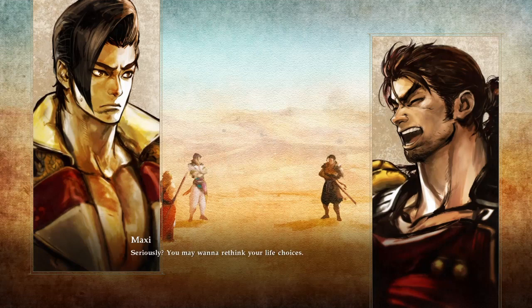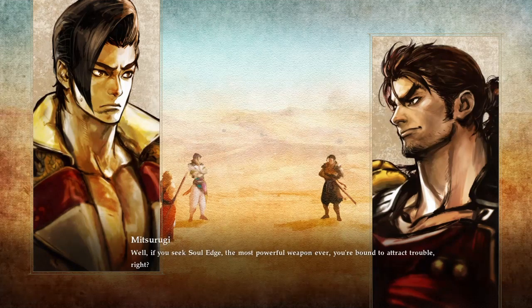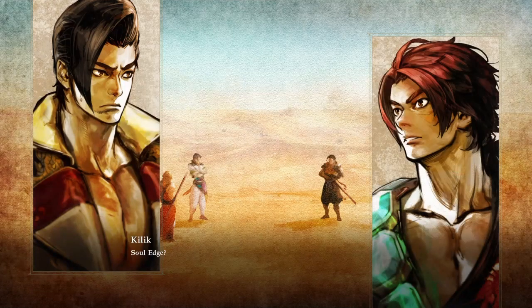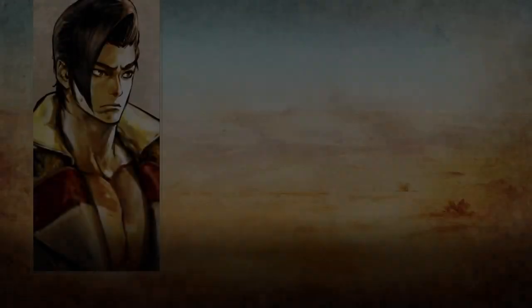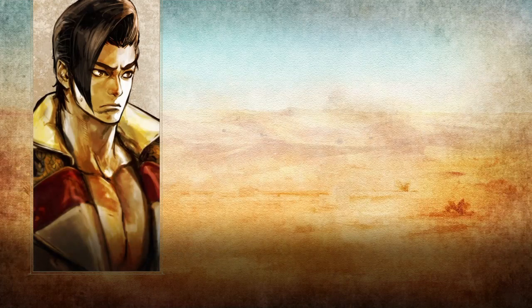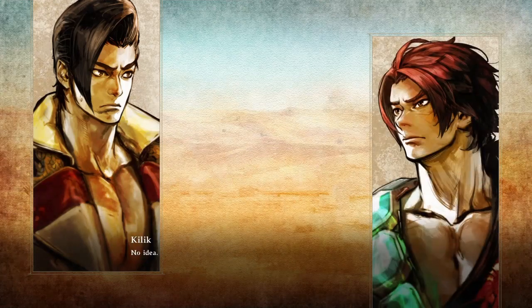'Well, if you seek Soul Edge — the most powerful weapon ever — you're bound to attract trouble, right?' 'Soul Edge? We've got our army for that.' 'Well, this is quite a coincidence. Let me give you this word of advice: beware of the ninja Taki. Soul Edge and her go hand in hand. So long!' Post-fight: 'He put up a good fight, I'll give him that. Is everyone looking for Soul Edge like him?'